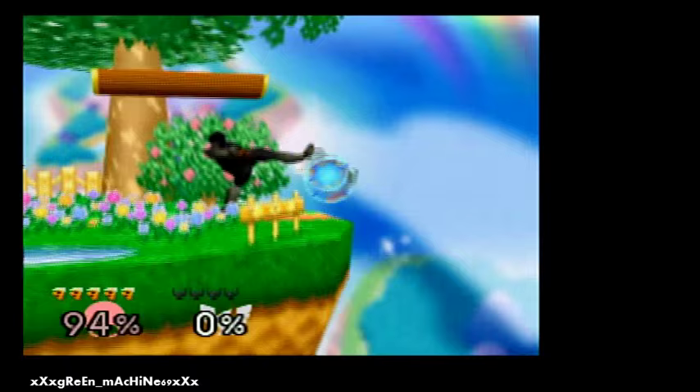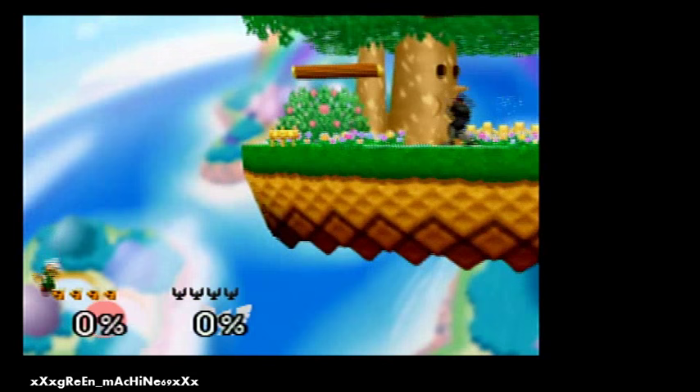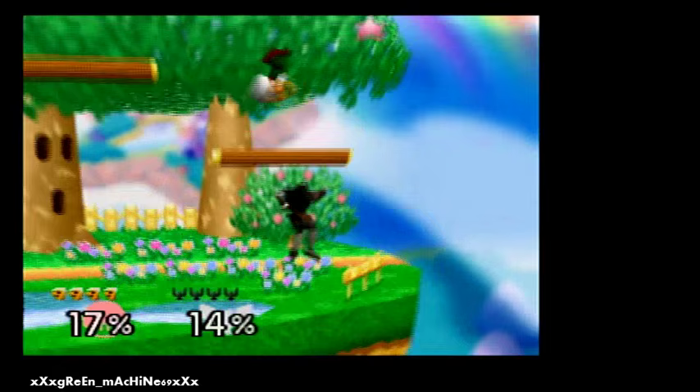Luigi has a pretty good edge game for such a good character. He also has a really good recovery — in case you didn't know, you can mash the down B. The little tornado move: if you hit B really fast while you're doing that, it'll go up with it. It's way better than Mario's recovery and most other characters.